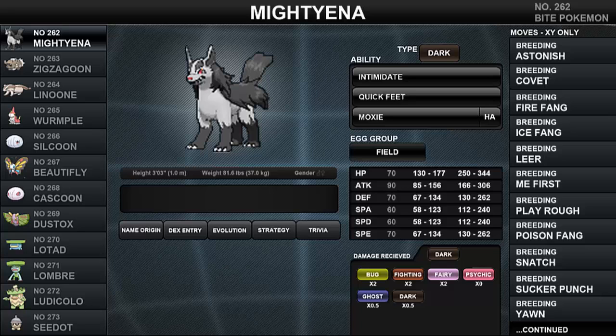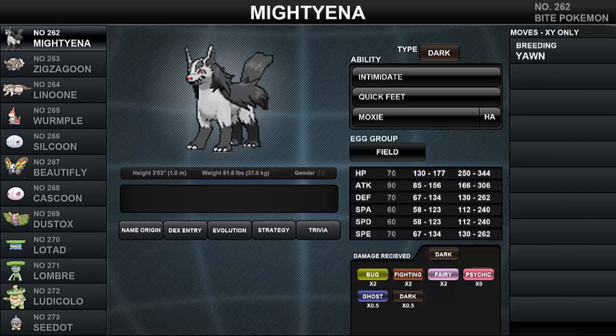Next is Quick Feet, which increases Mightyena's Speed by 50% when inflicted with a status condition such as Burn, Poison, Sleep, Frozen, or Paralysis. If Mightyena is paralyzed, the Speed drop is ignored. Finally, Mightyena's hidden ability Moxie raises its Attack by one stage whenever Mightyena knocks out another Pokemon.